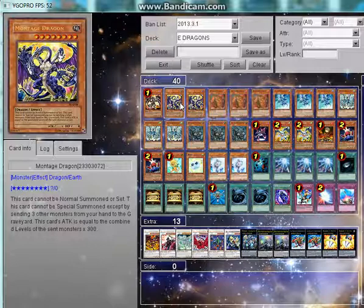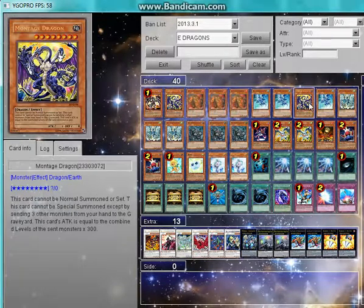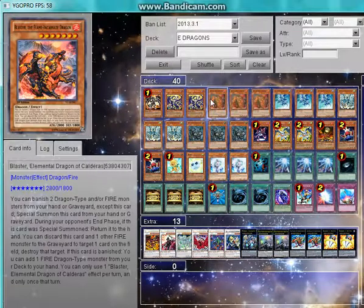I normally have Montage Dragon in to give it more flexibility for the Elemental Dragon special summons. With Montage Dragon's effect, if I have Tidal and Tempest in my hand, I can discard them to gain 6,600 attack — that's from Montage Dragon times 300 with all the combined levels.